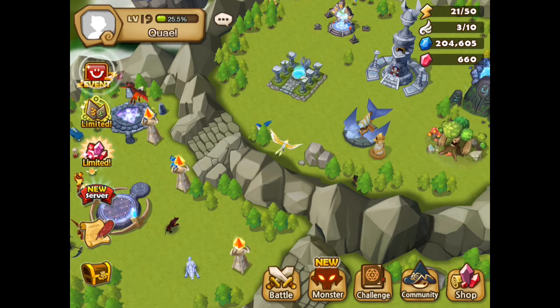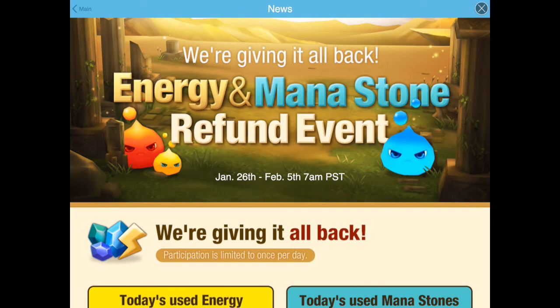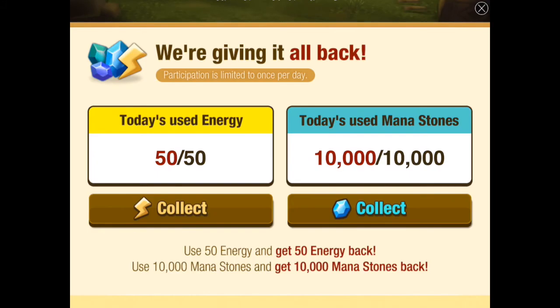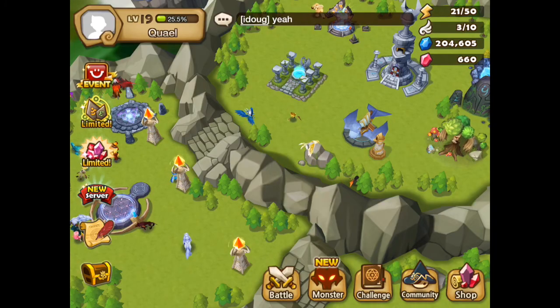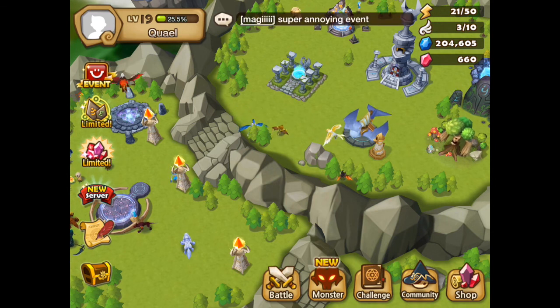Oh, by the way — did I do the event? This refund event started a few days ago. I didn't do a day. If you use 50 energy you can press collect and get it back; if you use 10,000 mana you can press this and get it back. So that's pretty good. But for now that's it — we'll see you for the next update tomorrow. Bye-bye.